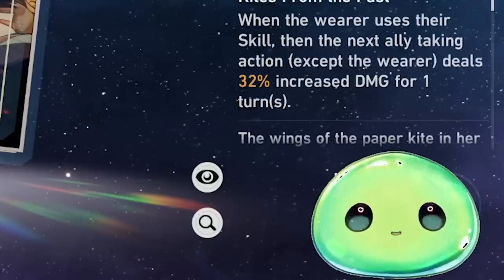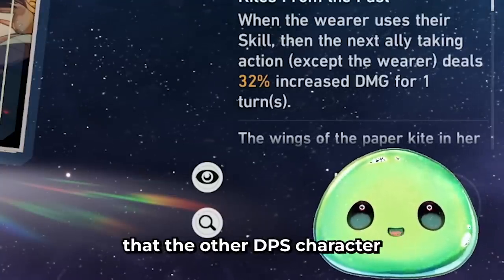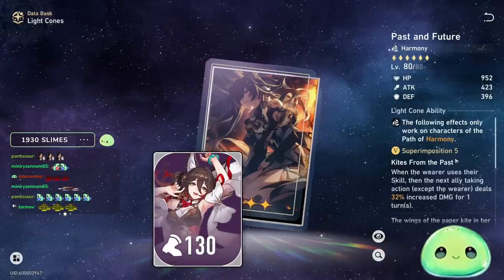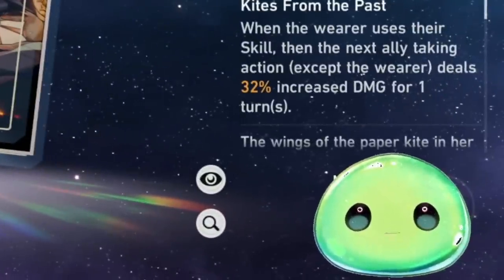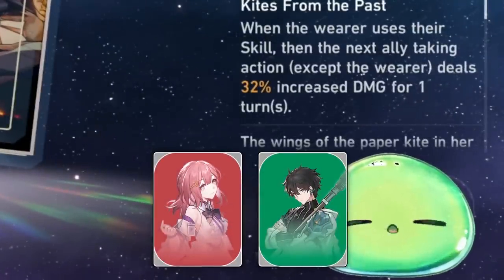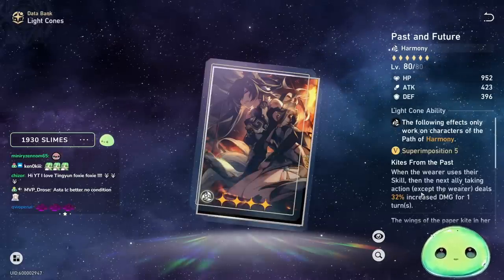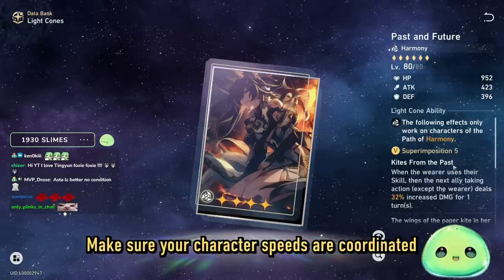Keep in mind when using Past and Future on Tingyun: make sure your DPS character has enough speed to go second, guaranteed. For example, if your Tingyun has 130 speed, make sure your DPS has 128 speed. I've had a situation running this on Asta where my DPS has 130 speed but my Asta has 125 speed — I'm not benefiting from the buff at all; my healer or tank is the one getting it. You have to coordinate the speed on your Harmony character versus the speed on your Hunt character. It's still a solid light cone, just be mindful of that.